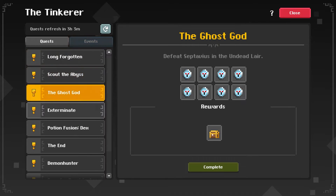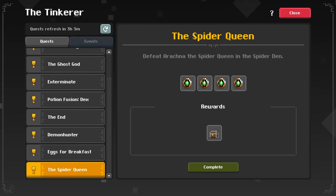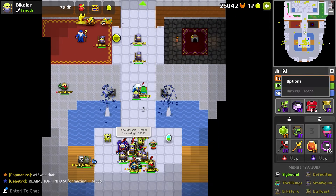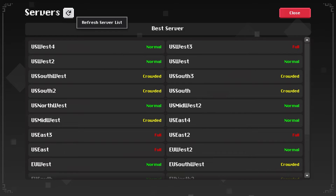Only one quest can be highlighted at the Tinker's, which means if you had marks for two quests only one of them would show. Server screens now have an additional refresh button, which helps to show you which servers are full.